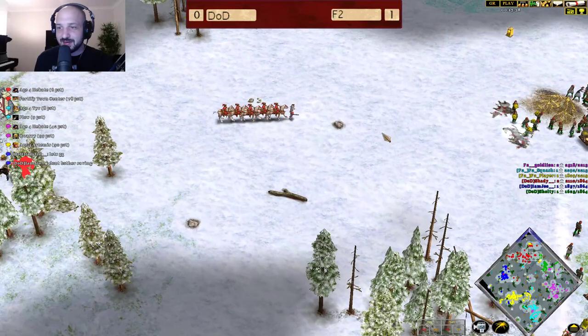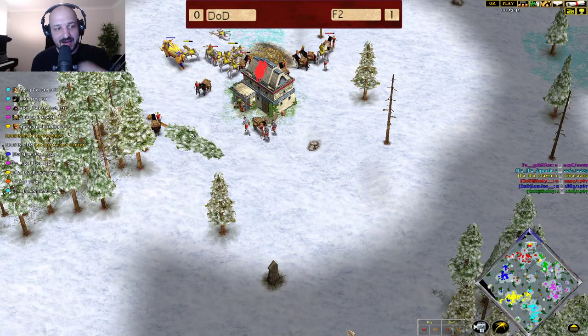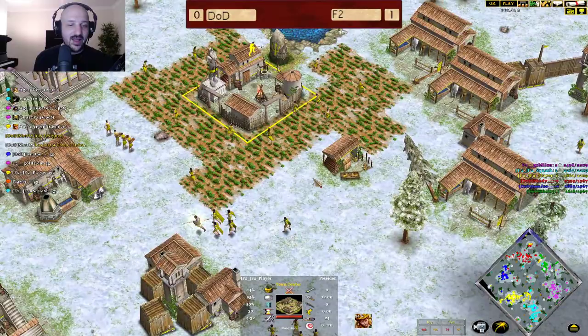Joe wants to tap out. The game is very difficult to continue. Skadi decides — yep, there's the tap out. Sheltie taps out as well. GG. I would really love to have seen that Mythic Age timing hit and absolutely erase the DoD team from this game, but we don't get to see it unfortunately. That was such a ridiculously well-executed game by F2.